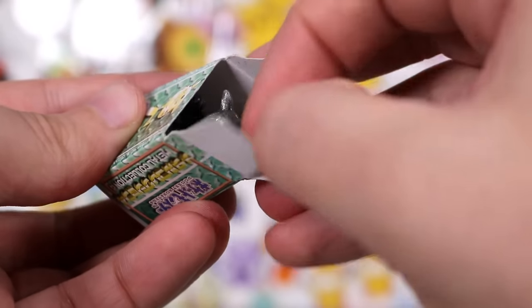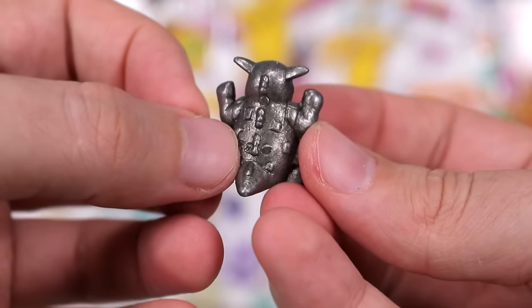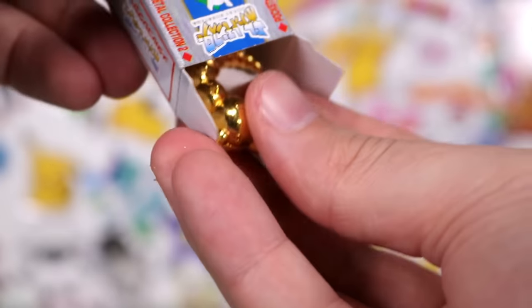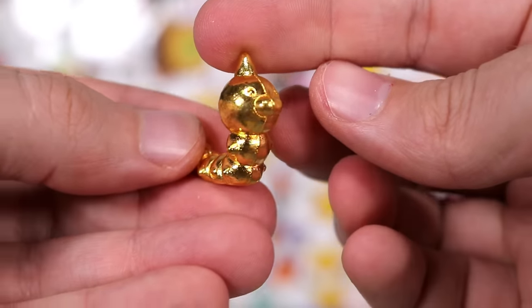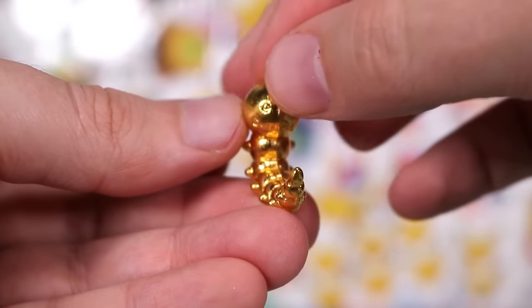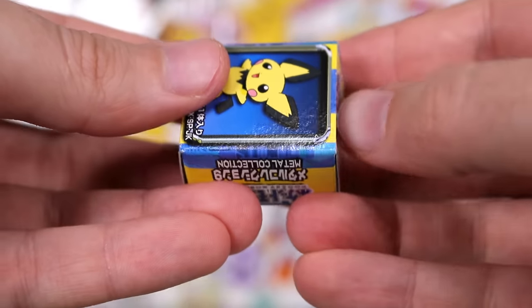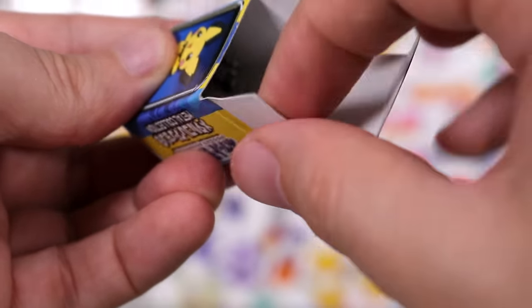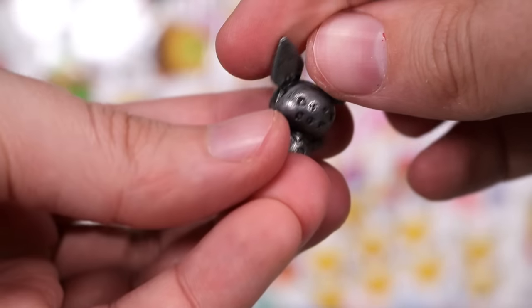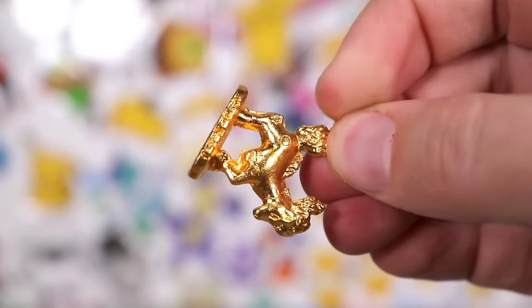Next we have Kangaskhan — the mother kangaroo Pokemon in a nice stone shade. Then we have another gold one — a golden Weedle. What a waste. Just to clear things up, I don't think getting them in gold is any more rare — it's just the shiniest and nicest that I want to look out for. Although I really do like these stone ones. Pichu — my little baby! Stone Pichu. Stone and gold, my favorite two looks.